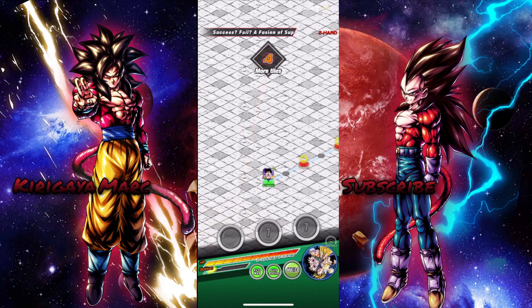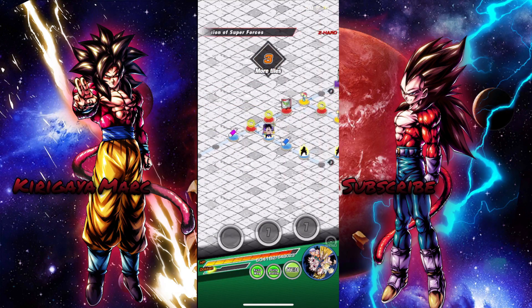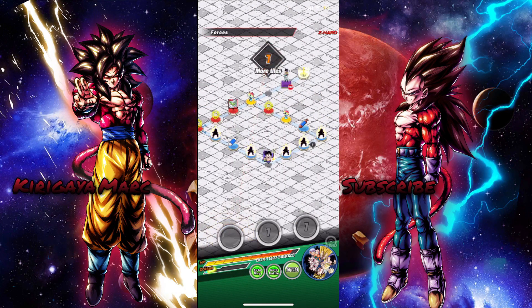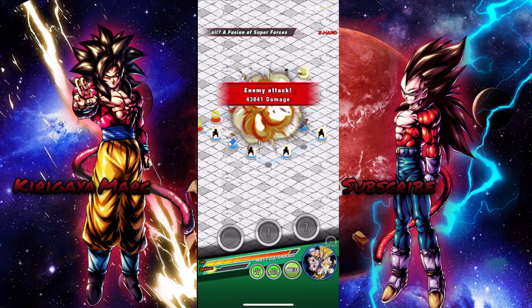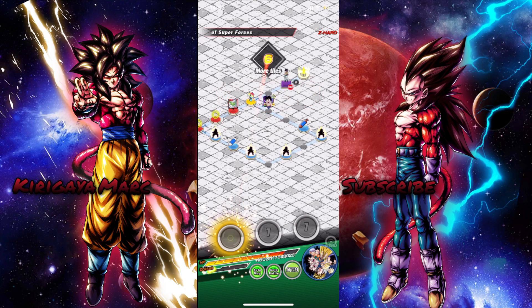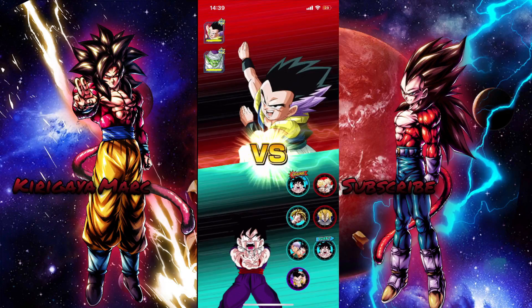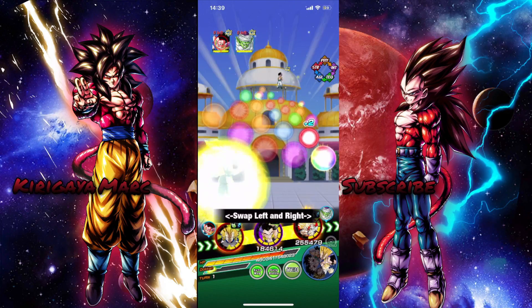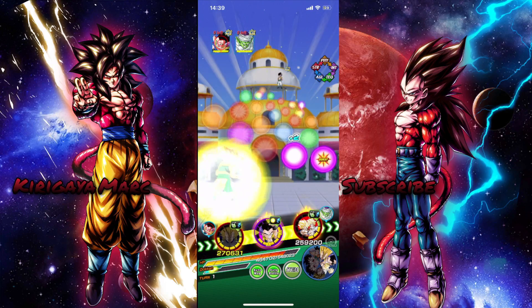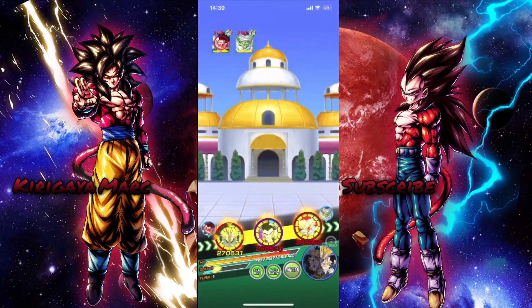So for you guys, make sure you go ahead and beat this first mission here. And then like I said, in total we're going to need 14 copies of the character. So whether if you guys were doing this method for 16 or Frieza, just make sure you get 14 copies of the SR. We do get a free one from missions, which I will go over.